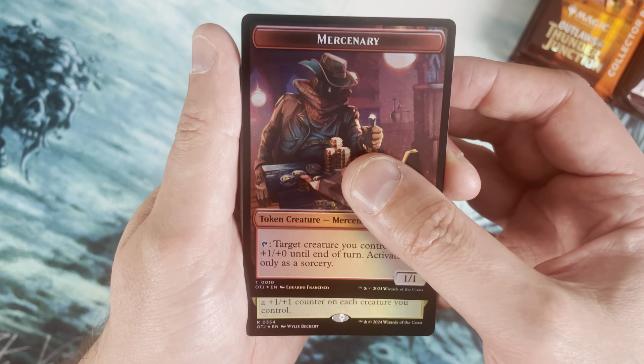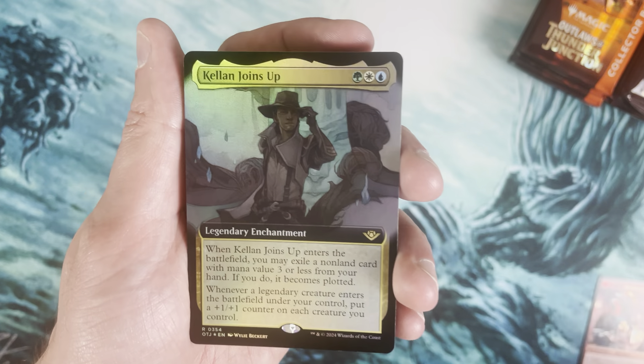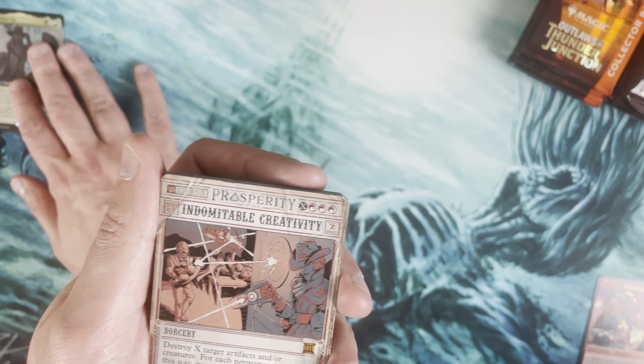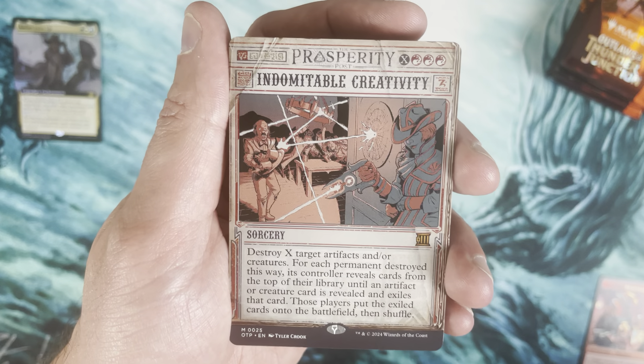We start off with a mercenary token. First rare is an extended art foil Kellen Joins Up. Then we have a mythic — a Breaking News Indomitable Creativity. That's kind of cool.